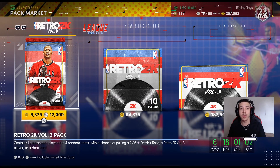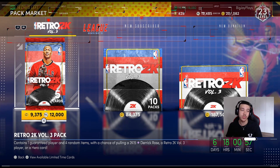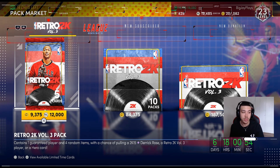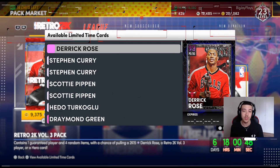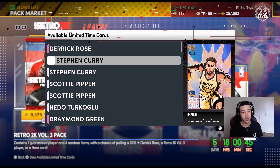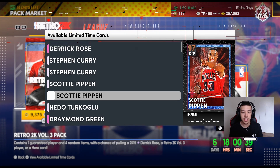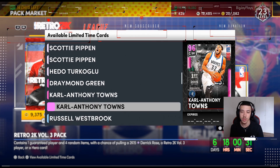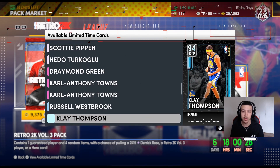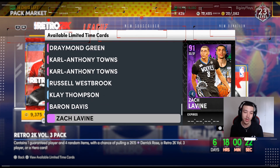What is going on YouTube, it's your boy Big J back on another video. Today we got our new Retro 2K Volume 3 packs — old 2K cards from past games. We got the 2K15 Dark Matter Derrick Rose, the 2K19 Galaxy Opal Steph Curry, something from 2K13, Draymond Green, Karl-Anthony Towns, and All-Star Russell Westbrook. We also got Klay Thompson, Baron Davis, and the Zach LaVine from 2K16.